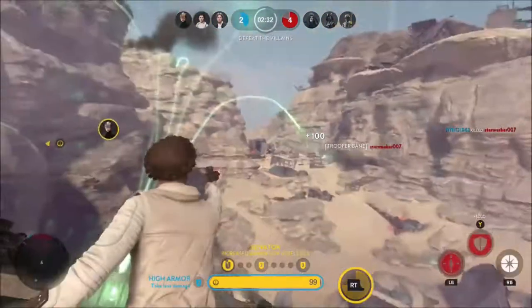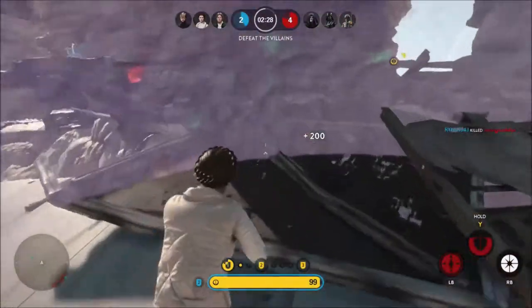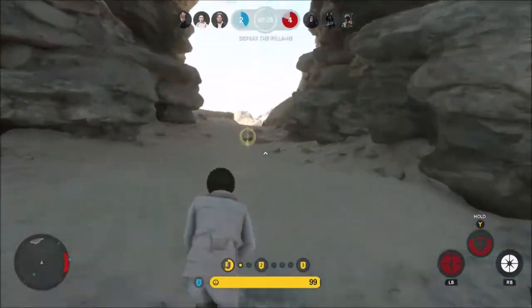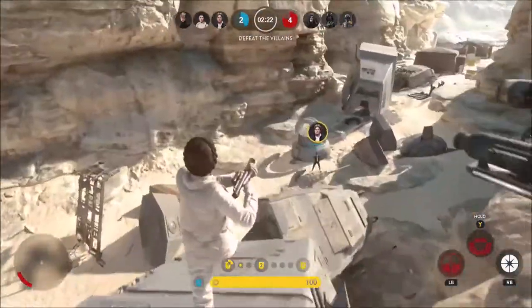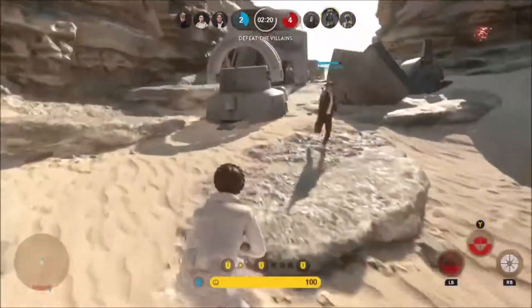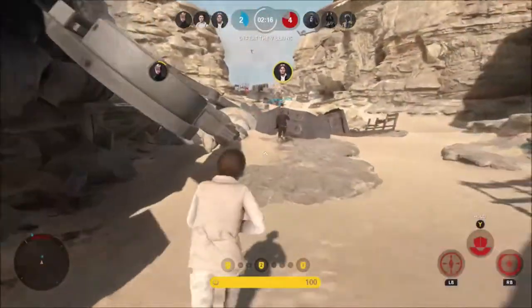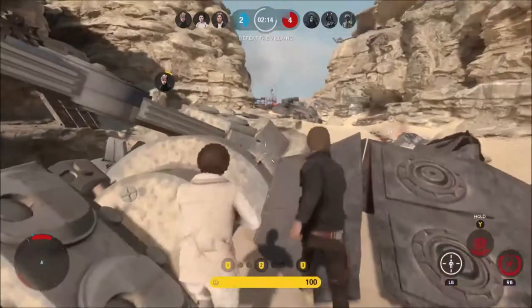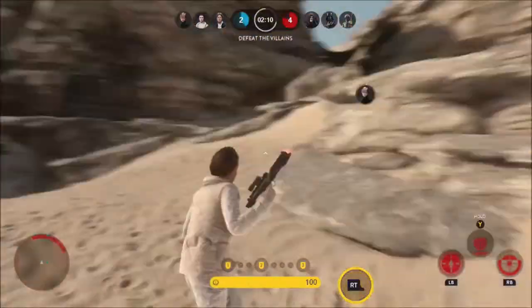Set up your shield by some rocks so the only way for enemies to get to you is to come through your shield, where you can pick them off. When coming up against someone like Darth Vader, set up your shield, hit him with Trooper Bane through it — it breaks his block like Han Solo's lucky shot. He can do some damage, but keep rolling, keep protecting yourself, set up your shield again, and stay away from Darth Vader because if he can land one lightsaber strike on you, the odds are you're going to die.